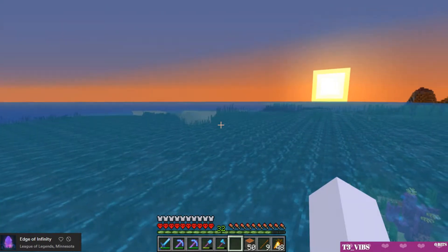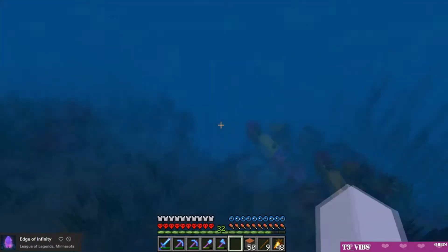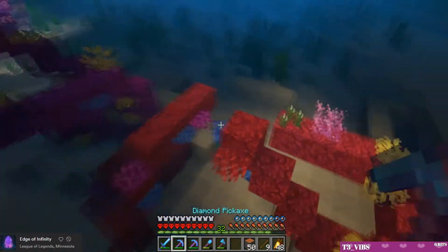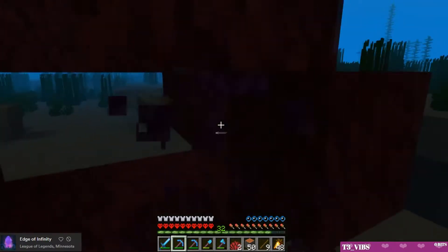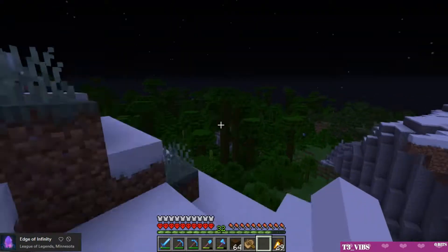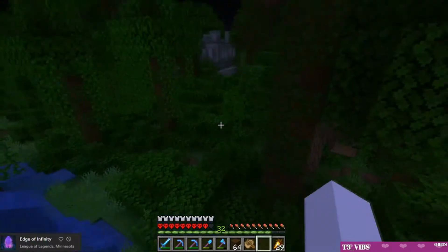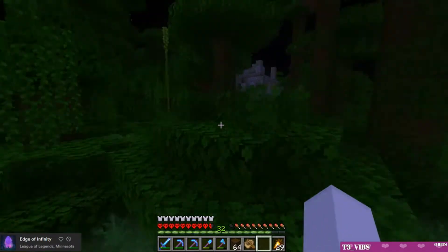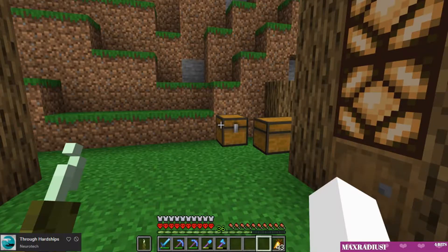Through exploring we finally managed to find some coral, so we can get a pickle farm going — it's a large expansive coral reef. Well, it's so small, but it's enough to get started. We also made it to the jungle — we're here for jungle saplings, cocoa beans, and bamboo. That's everything we need from this place, and then we get to go the 10,000 blocks back home.